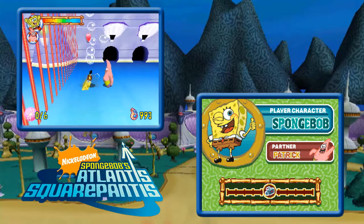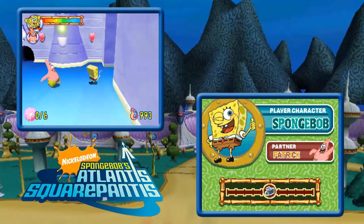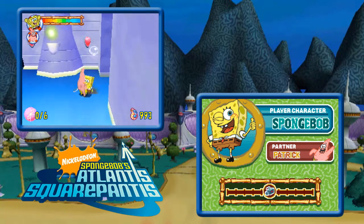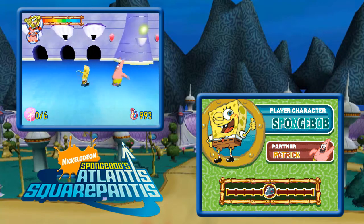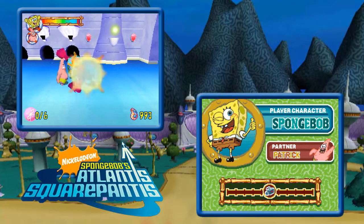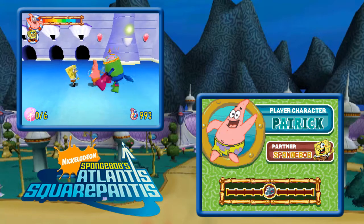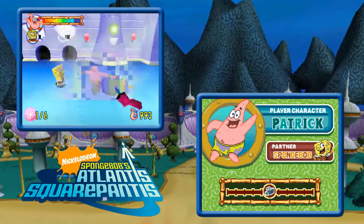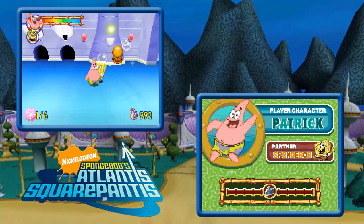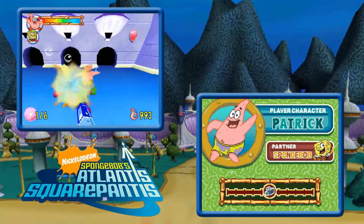Why can I leave? The door's open — why did I have to stay and fight? Oh good job, SpongeBob. I'm trying to switch to Patrick. Wait, didn't Sandy say 'leave the fighting to me'? And then we didn't. Why is that the case?